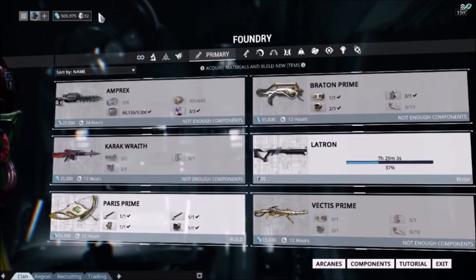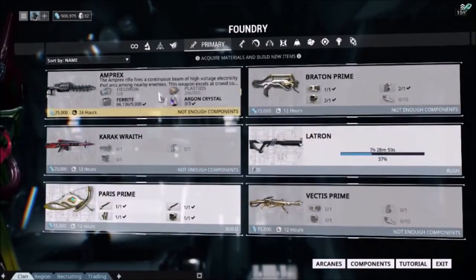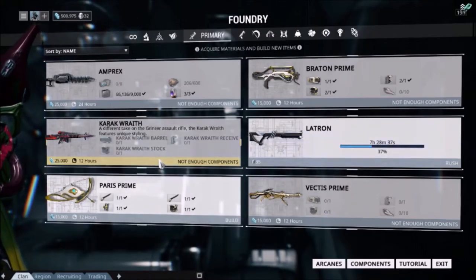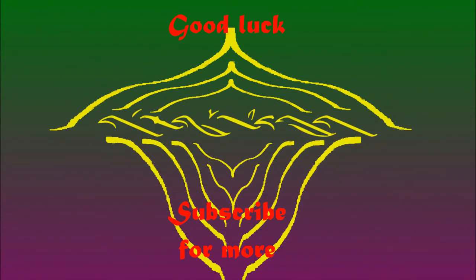But now you know the different missions, where to get resources, what type of resources there are, faster ways of getting resources through alerts or invasions, and how the crafting system actually works. In the next episode, I'll look at mods and how to make your Warframes and weapons even better to allow you to do better late-game content. Tenno, enjoy yourselves. Make yourself some weapons. Get out there and continue the fight.